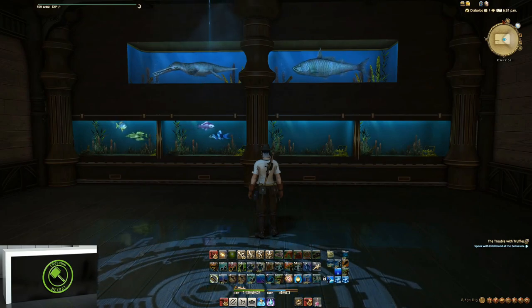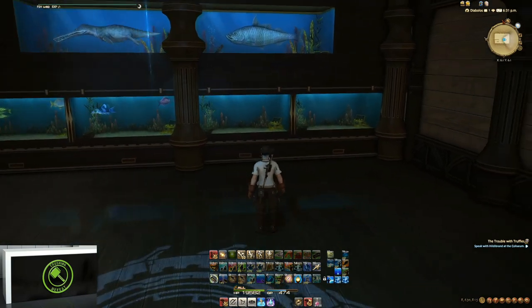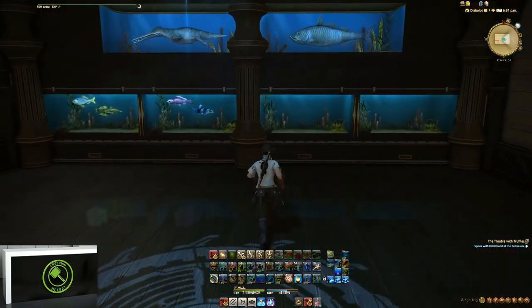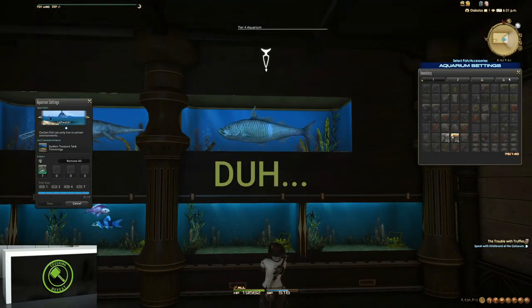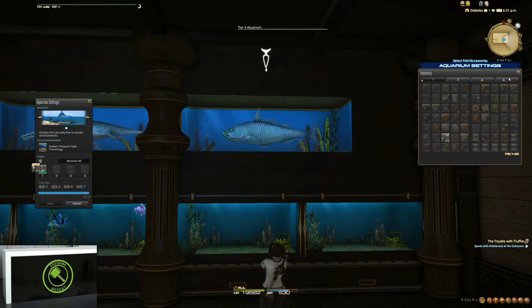I lost a couple fish in the process so I'm going to have to re-catch a few, which isn't a huge deal. I put this little glowy tank back here just as a little hidden tank. Just click on the tank — so a silver shark, that's a silver sovereign if you're wondering what that is. And that's the silver shark — it looks kind of like a great white. It's definitely not a bad looking shark. In fact, I think I like how it looks better than the silver sovereign I had in there, so I'm going to go ahead and save that as my fish in the tank for now.